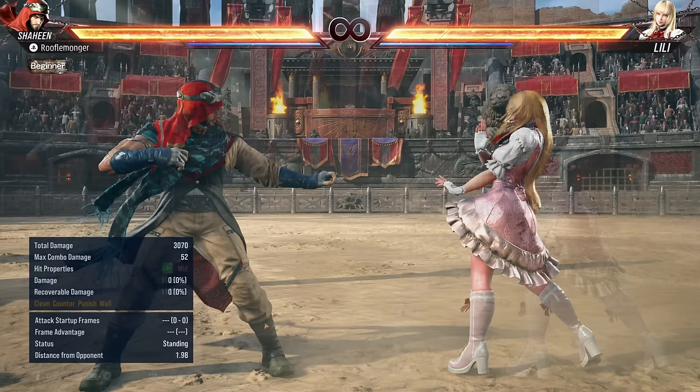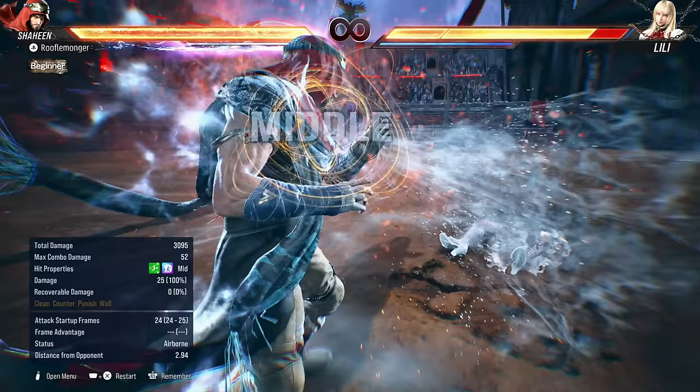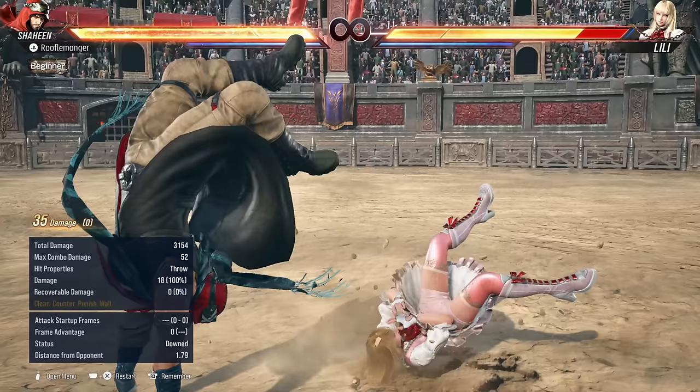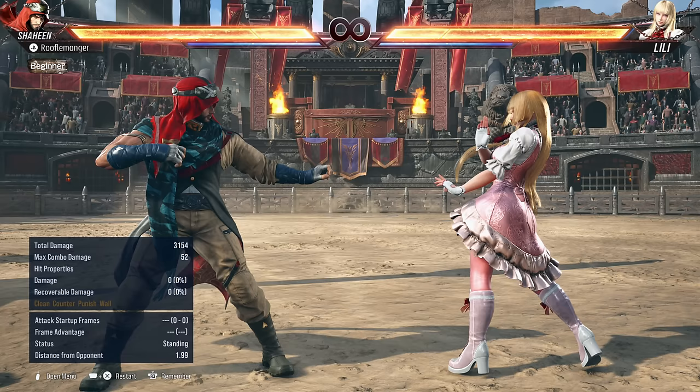Some of Shaheen's kit is a little ho-hum, but he has very strong strengths: lots of plus frames, lots of trickiness, a heat engager with great upside, a stealth step and crouch dash, and arguably the best guard break in the game. So if this sounds good, Shaheen is your boy.